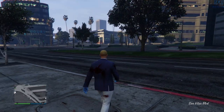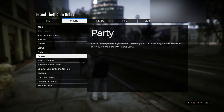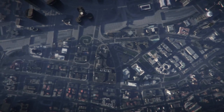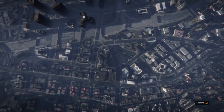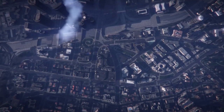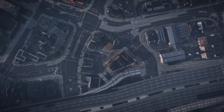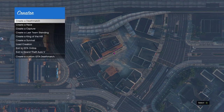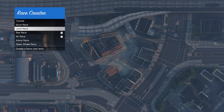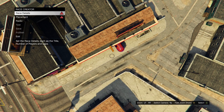Once you get spawned outside, hit your pause button, go to online, and click on creator to go inside the creator. Once you're inside, click on creator race and then click on land race. Once you get loaded in, click on race details.